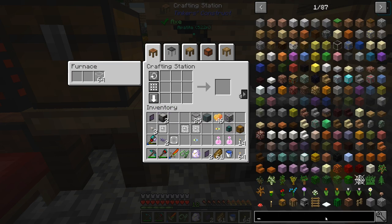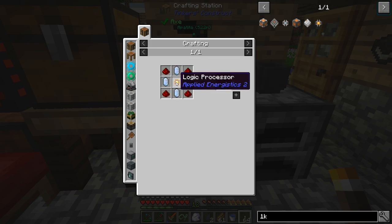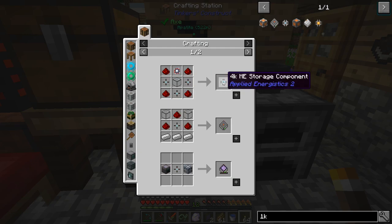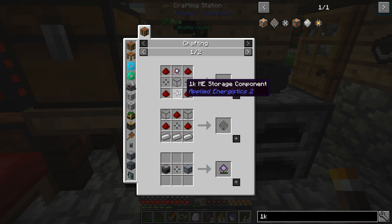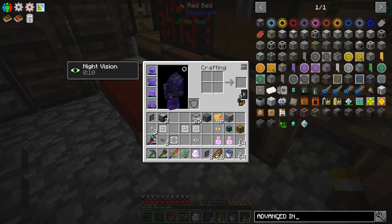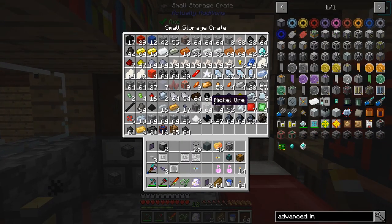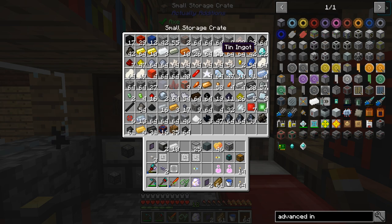We have to make our storage disks though. We'll just start off with the 1K ones. Each one requires some Certus cores, some redstone, and logic processors. I'm going to make 20 of these. We'll probably upgrade eventually and we can take these apart and reuse them, because in order to make the next higher tier you still have to put those in — we can get those components back out. I also saw there was an advanced inscriber here, so we can do that. It's probably worth making this thing.